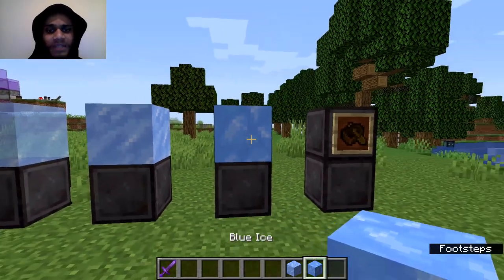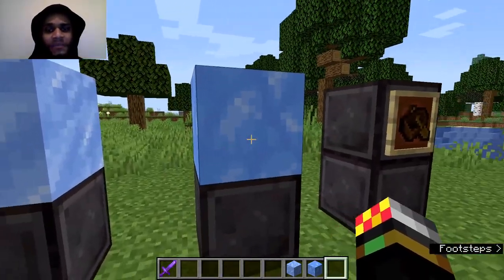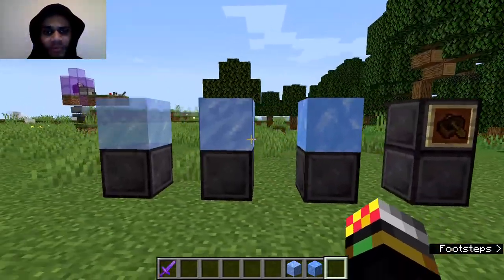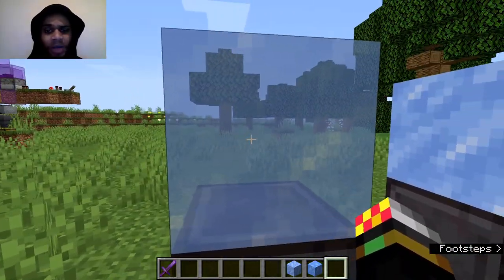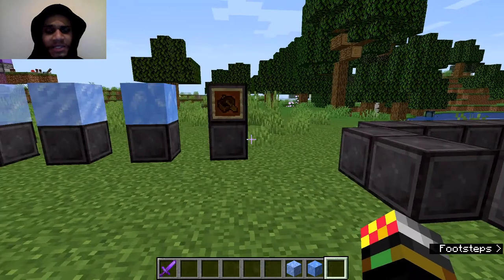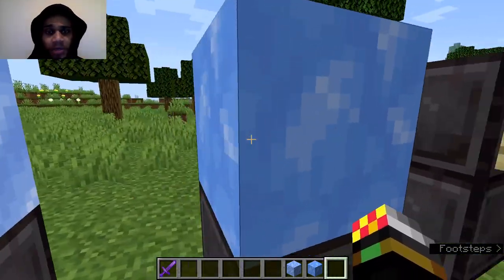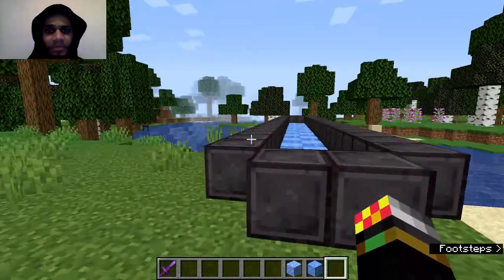Thirdly, we have blue ice. Now blue ice is the king of ices and as such it's the most expensive. To make blue ice, you need nine packed ice all around in a crafting bench. Now obviously if it's nine packed ice, it means a total of 81 ice. So all in all, it gets quite expensive quite quickly if you want to use blue ice. However, the benefit is that it is very, very fast in a boat, as we will demonstrate soon.